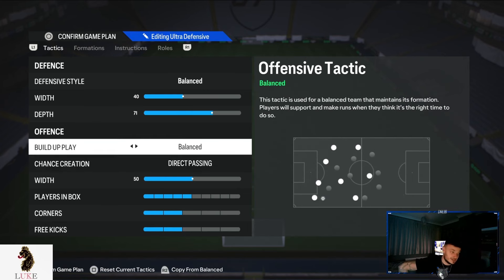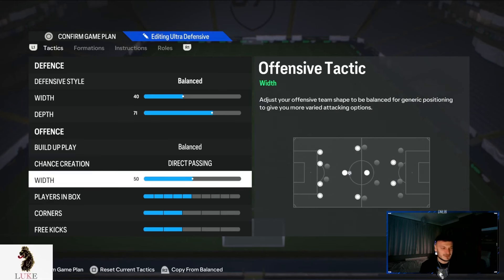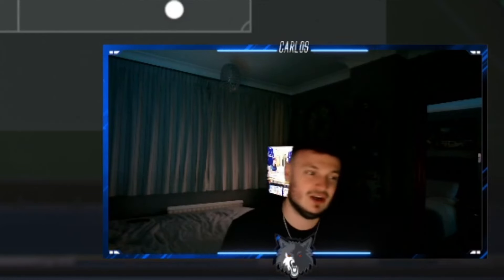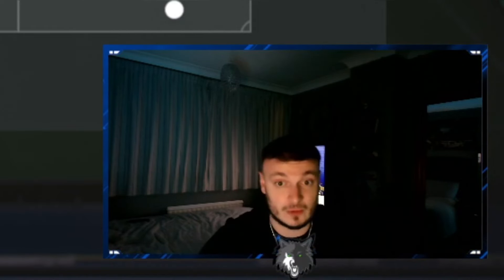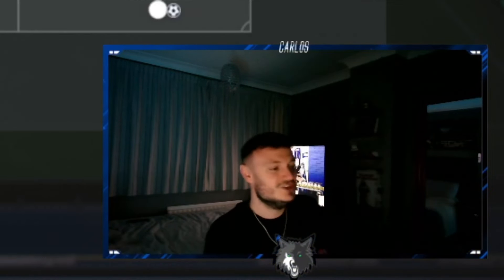For the offense, balanced — the diet passing is your bread and butter, though long ball and balanced is something we could try. For the offensive width, I leave it on 50; I like where my wing backs are and don't feel the need to change it. For players in the box, we go with seven. The more players in the box, the more goals we score — especially using a five at the back formation where we need as many players going forward as possible.